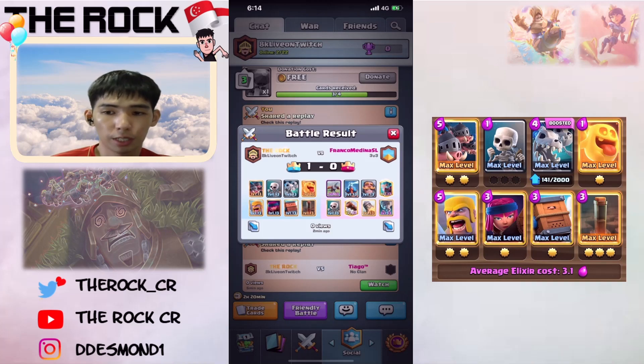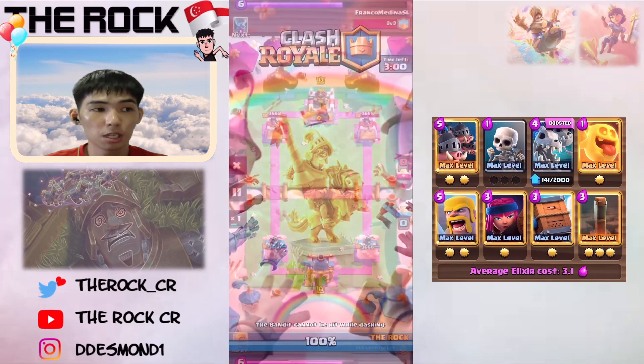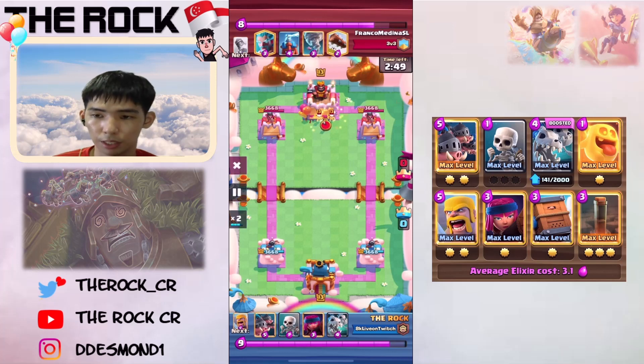The next game I'm gonna share is against the Dreaded Icebow. The key against Icebow is to try to survive to Double Elixir, because once in Double Elixir you can always cycle your Earthquakes pretty quickly.